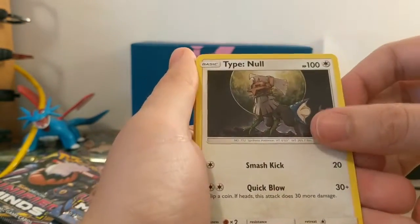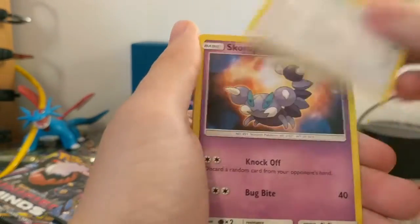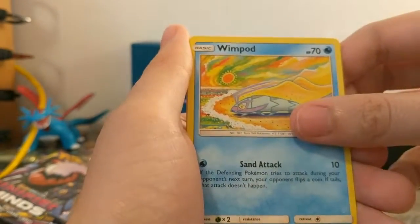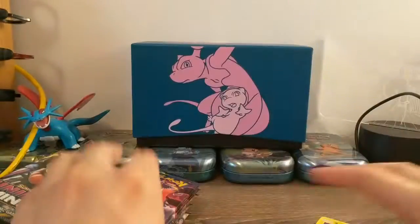Heracross, Type Null — first Type Null we've pulled. Steamy, Swaddle, Bidoof, Scorpy, Wimpod, Noibat, a Knocked Owl, and a regular rare Zerk Tree, which is an Ultra Beast.